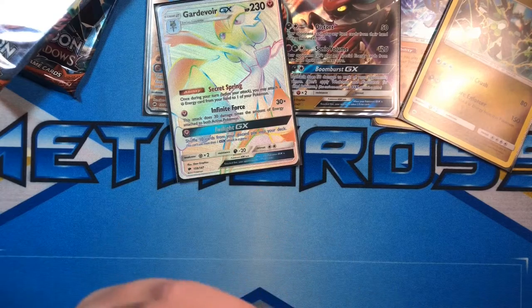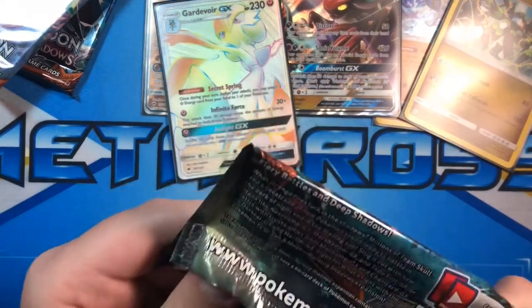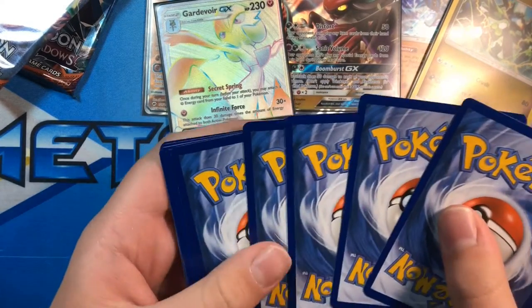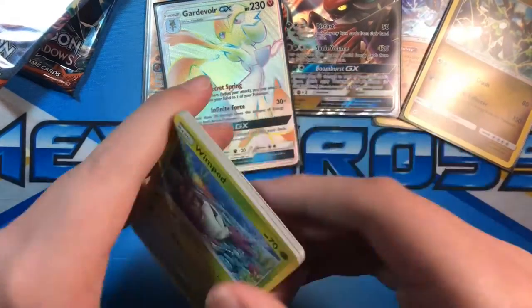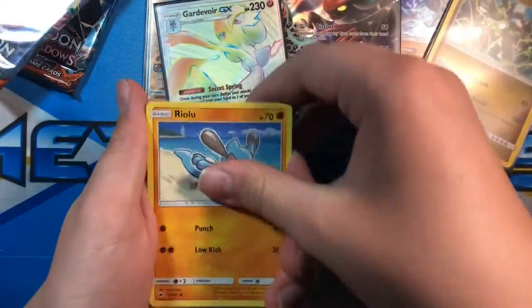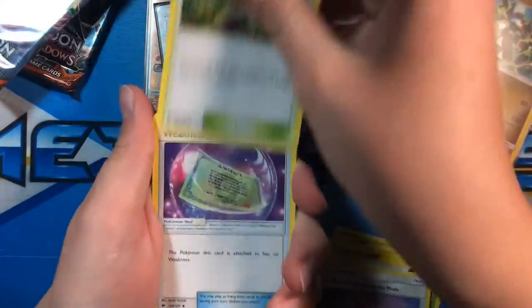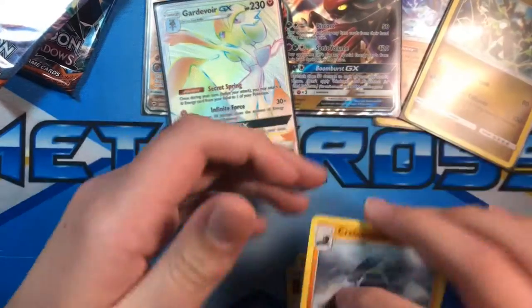We still have a chance at a Rainbow Rare Zard, but it'll be very small. Wimpod, Togedemaru, Dewpider, Cutiefly, Violo, Energy, Rotom Dex, Poké Town, Weakness Policy, Tangela, and a Crabominable.